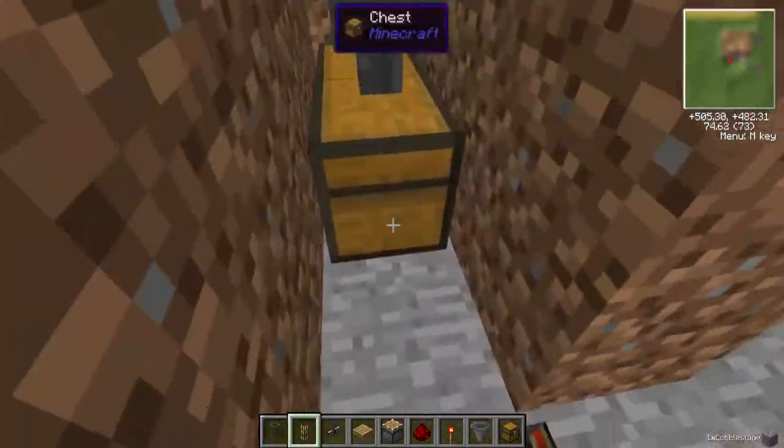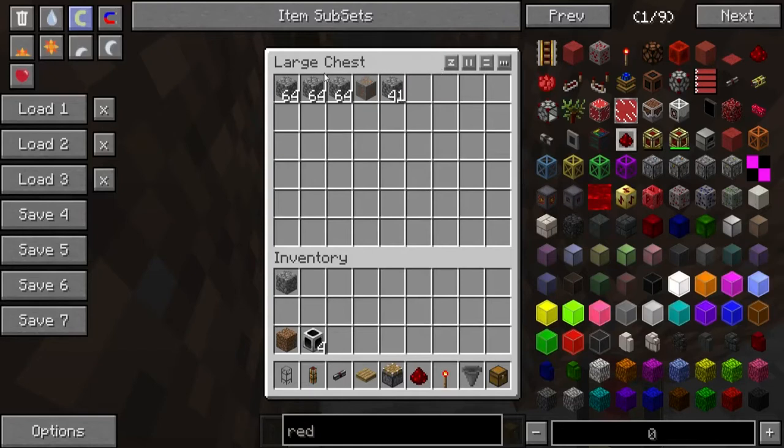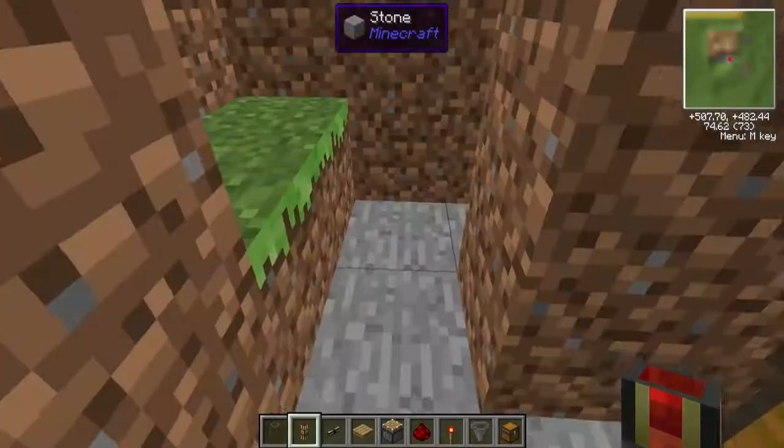If we go down and check this chest, as you can see all our stuff is just being put into that chest.